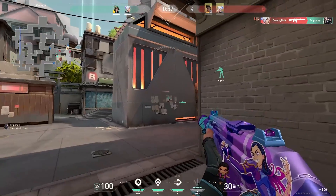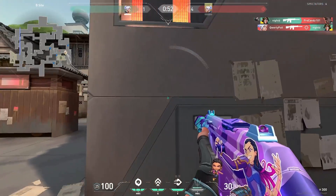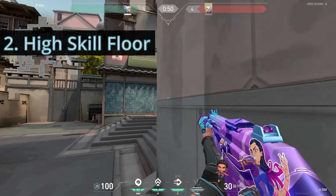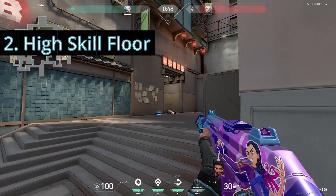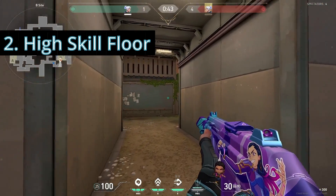It wasn't until players started to get better at the game and figure out how to use her kit most effectively that she became seen as such a strong agent. The second big weakness of Jett is her high skill floor. When there's a Jett on your team she either pops off or doesn't do anything, because her barrier to entry is really high.